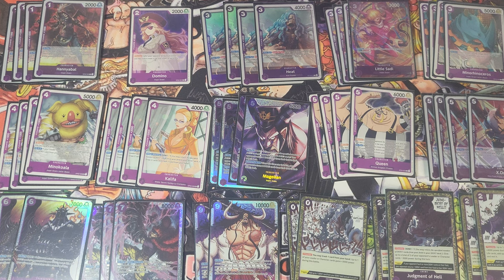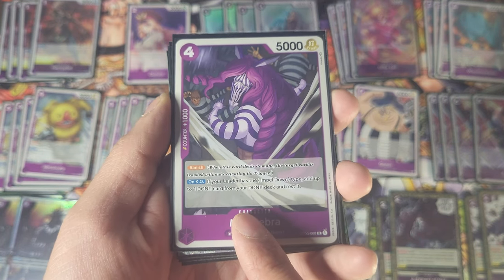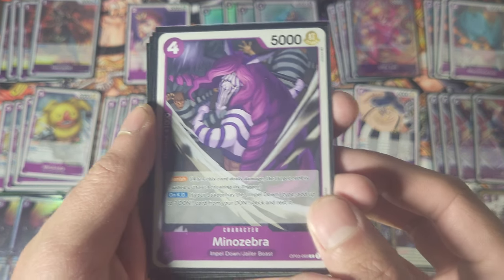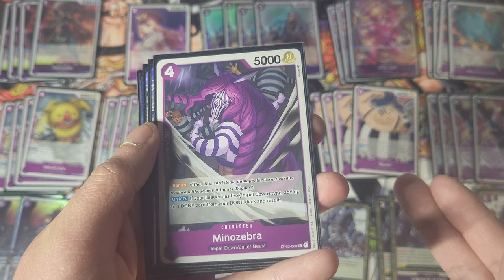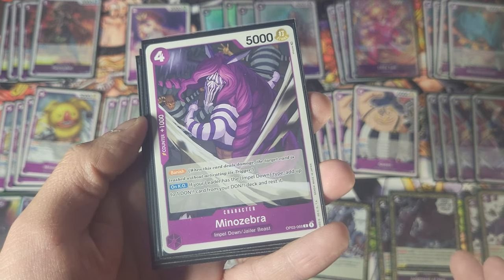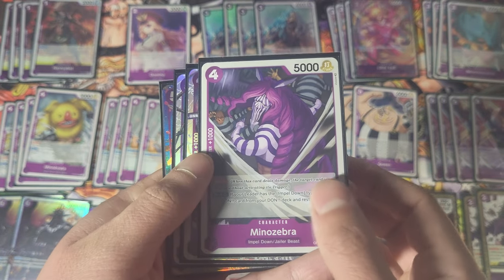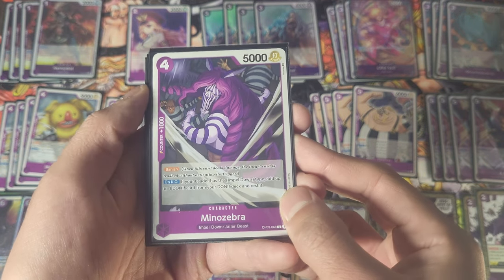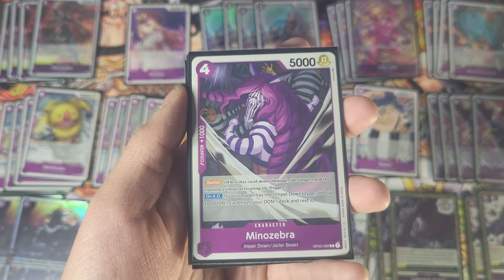We're going to go into potential replacements — cards I'd consider personally good but just choose not to run. First we got Minnow Zebra, a very good card. It's the same as Koala only he's not a blocker — he's a banisher. If his attack goes through on your opponent's life, they trash that life, it doesn't go to their hand, and it doesn't trigger. The strategy is to put two Don on him, swing seven at leader, and have your opponent trash two cards. He also allows you to ramp up and has a counter, unlike the Rhino. Most people choose between Zebra, the Rhino, and Koala — no one really runs the Minotaur anymore.